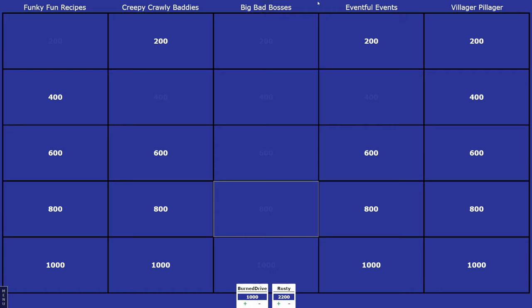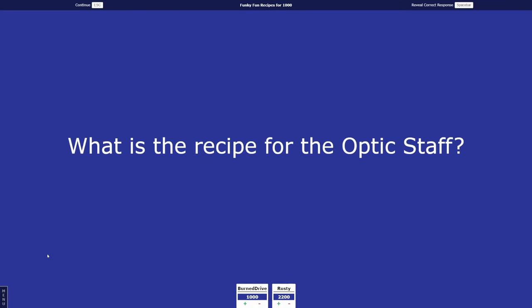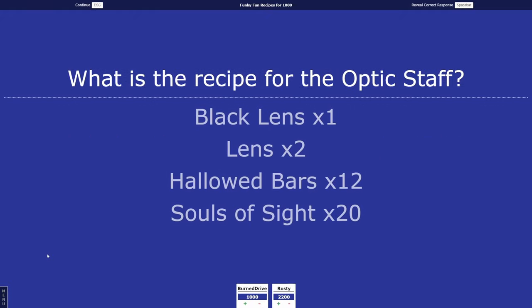Burn Drive picks Funky Fun Recipes 1,000. What is the recipe for the Optic Staff? Burn Drive guesses 10 normal lenses and one black lens. Rusty declines to answer. It is one black lens, two lenses, 12 Hallowed bars, and 12 Souls of Sight.